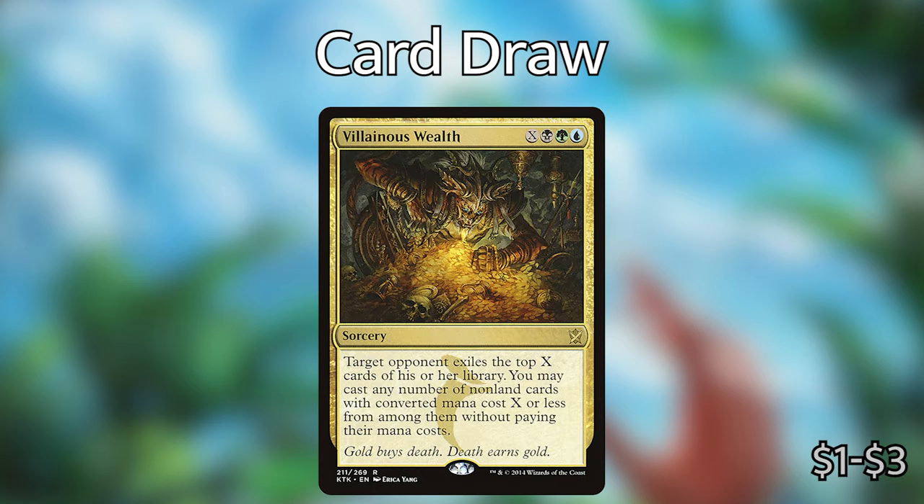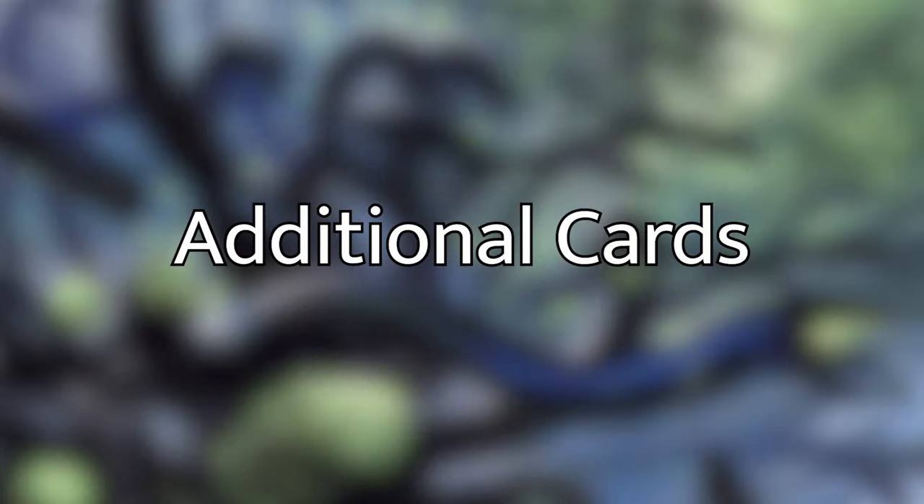Lastly, probably my favorite card in this deck — Villainous Wealth — X black green blue — a sorcery: target opponent exiles the top X cards of his or her library; you may cast any number of non-land cards with converted mana cost X or less from among them without paying their mana costs. This is a very powerful card, especially if you have a lot of mana to dump into it. If you get eight cards off of your opponent's deck, especially if they're playing big creatures or big flashy spells, it is so fun to cast.